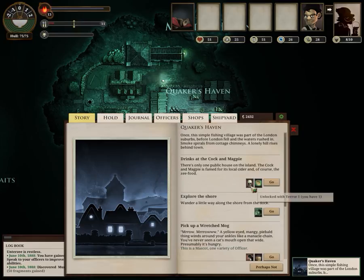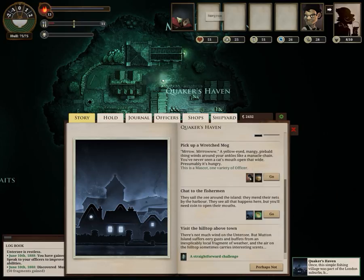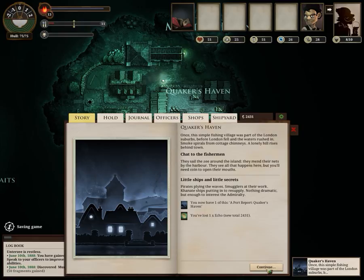We're at Mutton Island, so let's see what Quaker's Haven has for me. I don't feel going to drinks at the Cork and Magpie is worthwhile. I could pick up a wretched mog, but how many supplies does this cost? Three — not really that useful to me right now. Let's go grab a port report from the fishermen, spending a single echo to make ten when we get back.